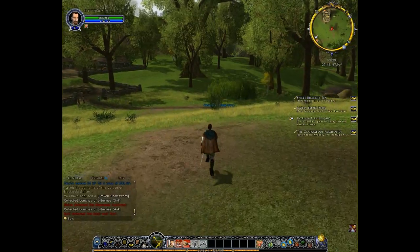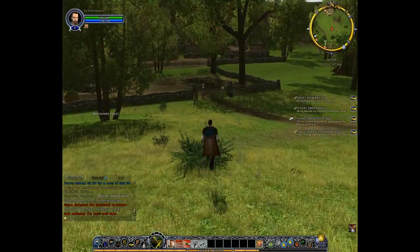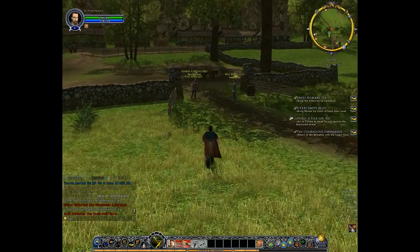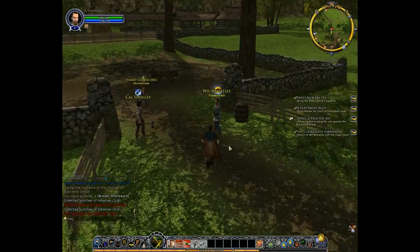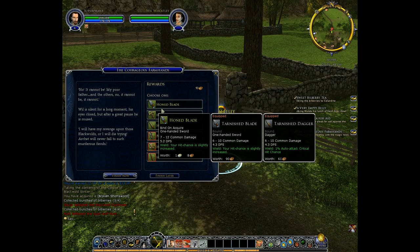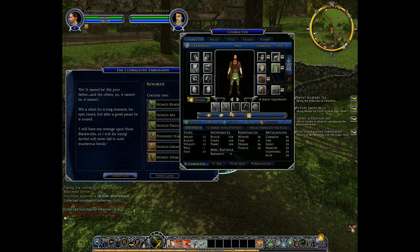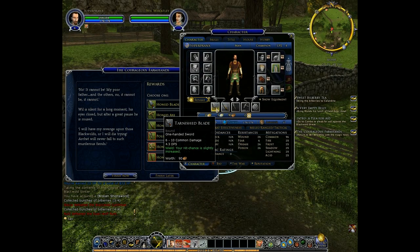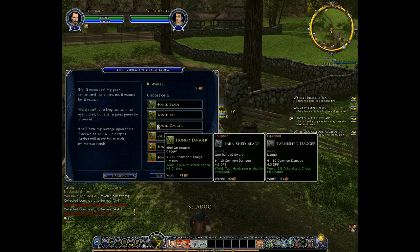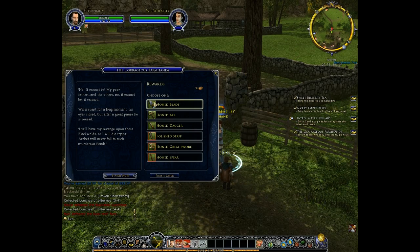Okay, Brownweaves Folly. There are the guys, so let's head over to them. Let's not jump, it looks silly. I can dual wield, and basically whatever I take, I think it's going to have the same DPS, so I'm gonna take a sword because I love swords.